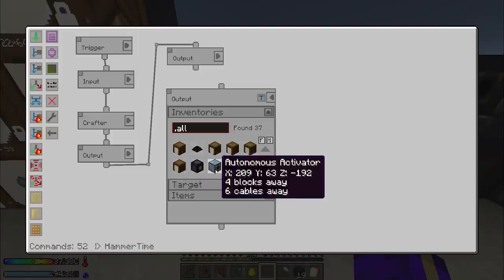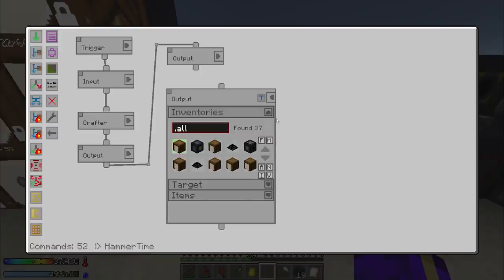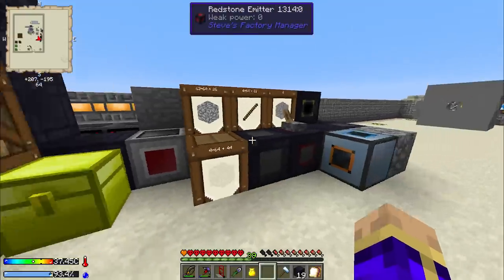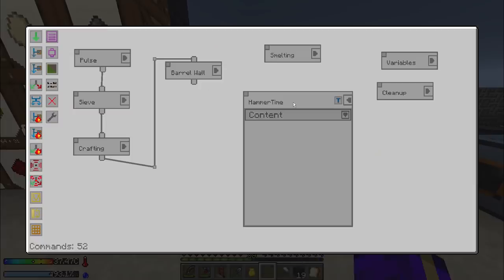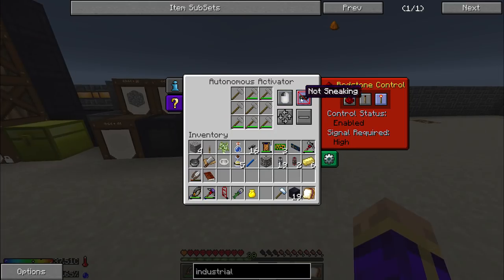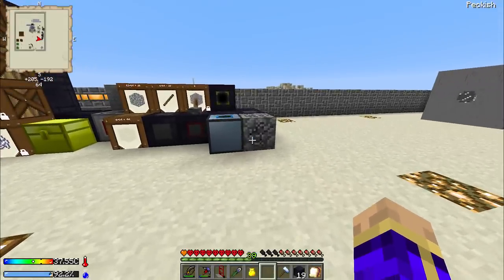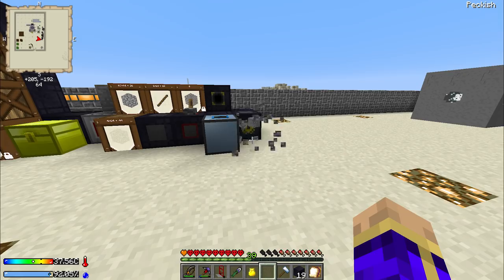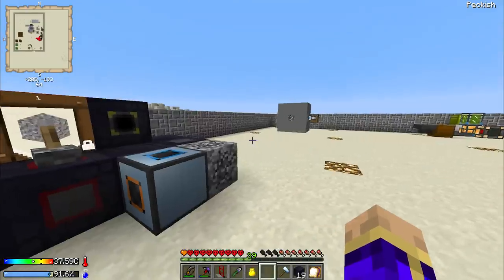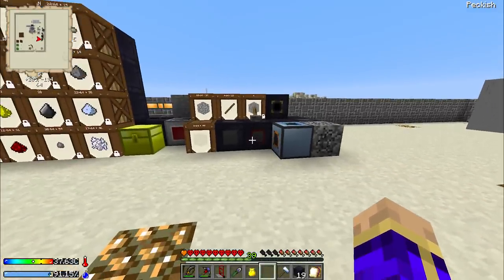Mostly at -199 - there we go, or beyond. Now the thing should be happily creating gravel for me. All I need to do is set you back to redstone ignored so it will slowly hammer that block, create gravel, pick up gravel, put gravel into barrel. It's not going to be a fast process by any means but it'll happen basically all the time.